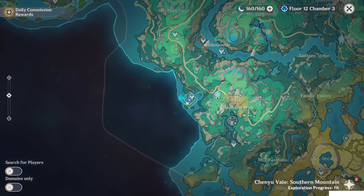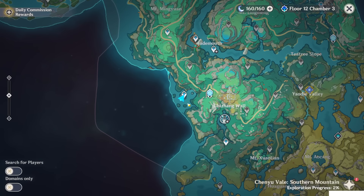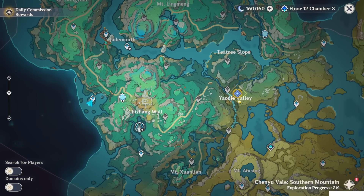Talk to Fujin. You can just teleport back to the teleport waypoint, so at least you don't have to walk a lot. It failed. So we have to go now to this place here, at the Yaudai Valley.